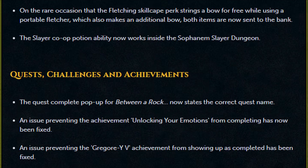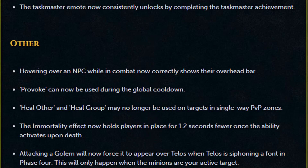The Slayer co-op potion ability now works inside the Sophanem Slayer Dungeon. The quest complete pop-up for 'Between a Rock' now states the correct quest name. An issue preventing the achievement 'Unlocking Your Emotions' from completing has now been fixed. The issue preventing the Grigori 5 achievement from showing up as completed has been fixed. The Taskmaster emote now consistently unlocks by completing the Taskmaster achievement. Hovering over an NPC while in combat now correctly shows their overhead bar. Provoke can now be used during the global cooldown. Heal Other and Heal Group may no longer be used on targets in single-way PvP zones.